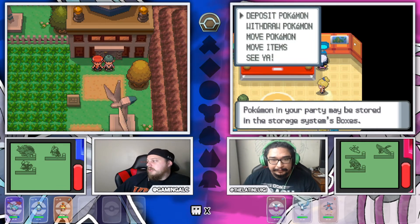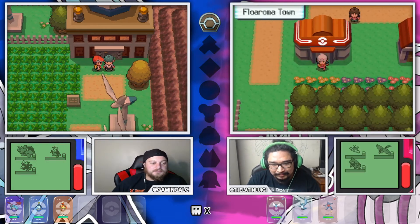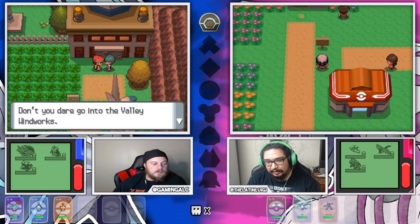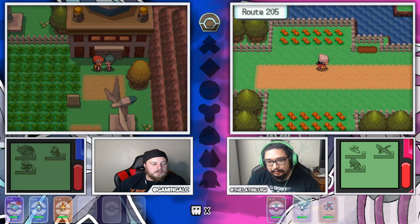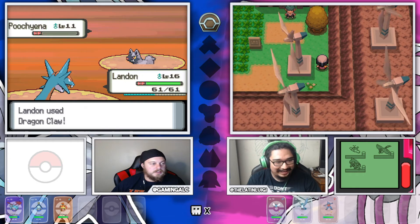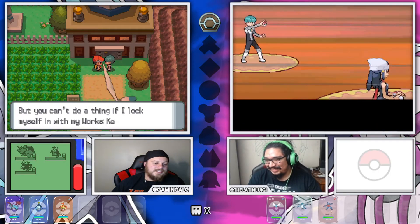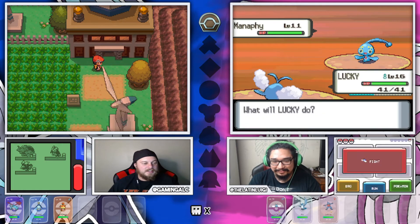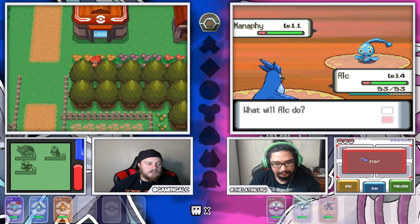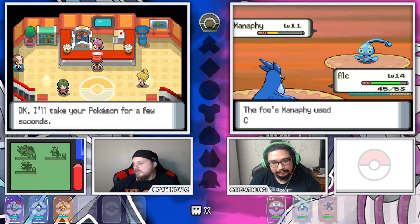All right, so we're continuing. You put Pineco in the computer. Your mouse cursor is on the screen yet again. Do we have to fight this guy? We're fighting right now? Yeah, we have to fight him and then he runs inside like a little worker bee. Oh, a Poochyena! I just got an EXP Share, bro! No you didn't - I just got an Experience Share. Ridiculous.